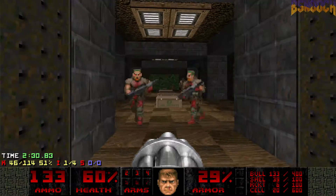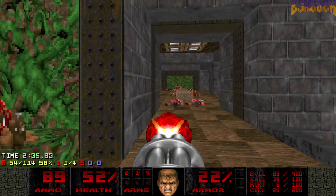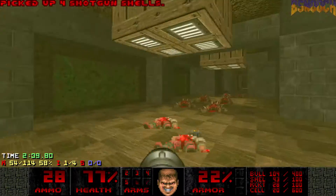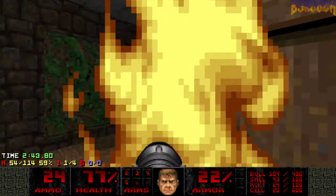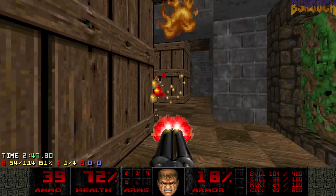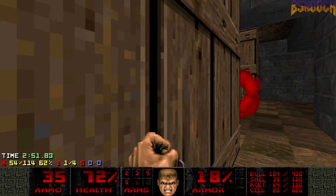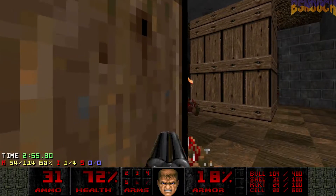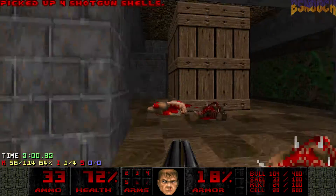Let's go for the rocket launcher. Just get it ready. You should be able to take that guy out if you pre-fire a rocket. And this guy is going to be just busy rezzing the imps, so it's kind of a pushover. Piece of cake.